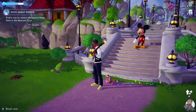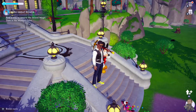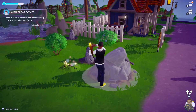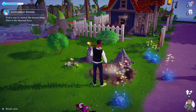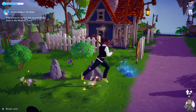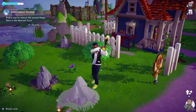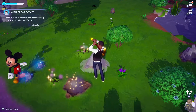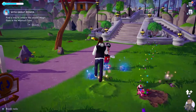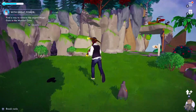Tip number one — harvest as much as possible. Berries and apples respawn frequently, so pick those as much as you can and you can sell these if you need money. You also have a stamina meter which decreases as you perform tasks, so having apples on standby to eat is a great way to replenish stamina and saves you the trip of having to go all the way back home.